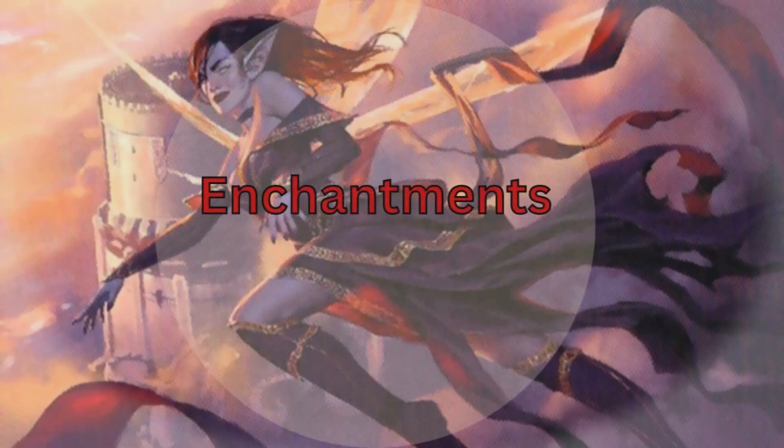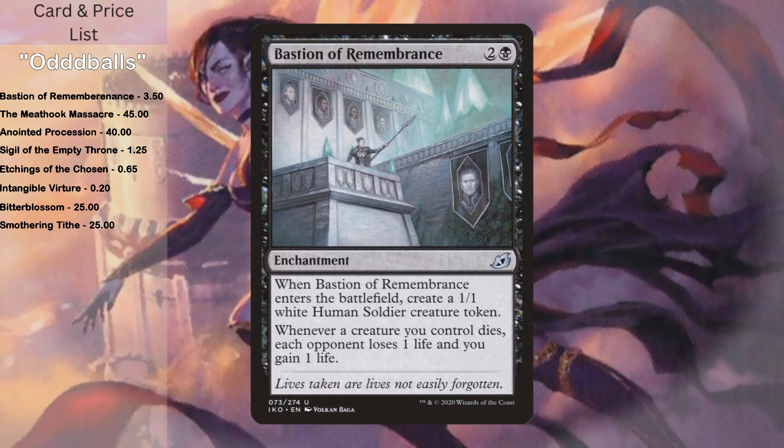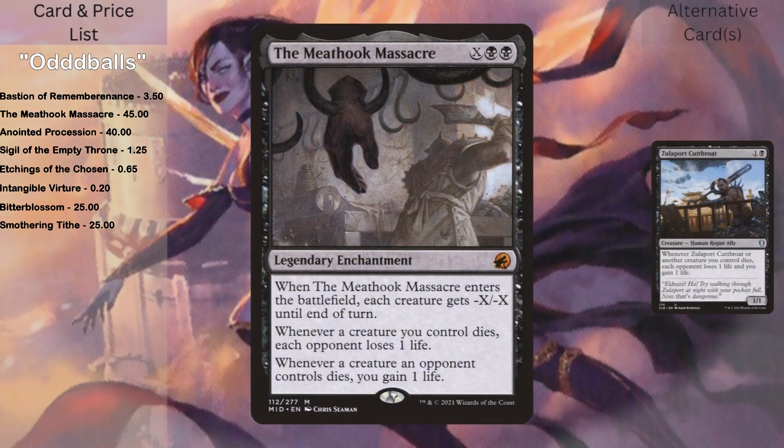Now let's talk about the largest category of cards in the deck: enchantments. Starting with some of the oddballs. Bastion of Remembrance: when it comes into play, make a human soldier token, and whenever a creature you control dies, each opponent loses a life and you gain a life. Meat Hook Massacre costs X and two black. When it enters the battlefield, each creature gets minus X, minus X until end of turn, and it always has: when a creature you control dies, each opponent loses a life; whenever a creature an opponent controls dies, you gain a life. Mostly I use it to get around things that are indestructible.